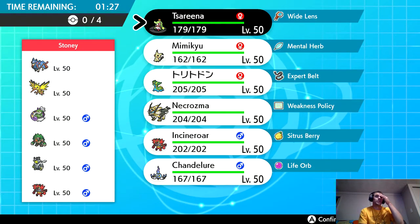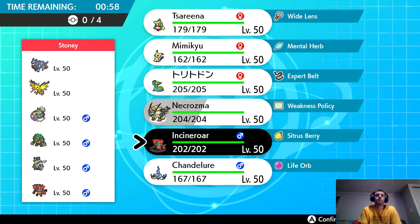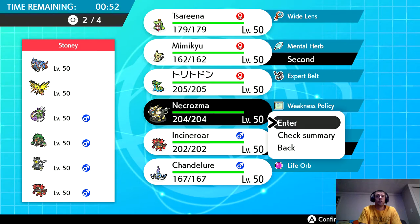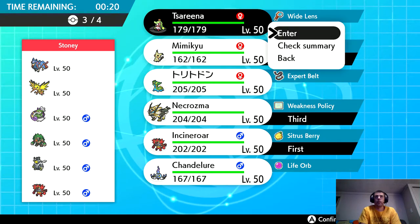In the first match we're going up against Zacian and he's got Tailwind. He's also got Incineroar, Urshifu, and Rillaboom — super common Pokemon right now. I'm obviously going to want to set up Trick Room, so I think Incineroar and Mimikyu is a good lead. I definitely want Necrozma back. He has a lot of priority moves so I think I'm going to bring Serena.